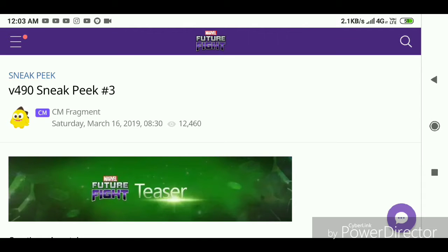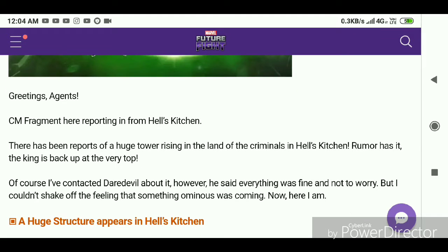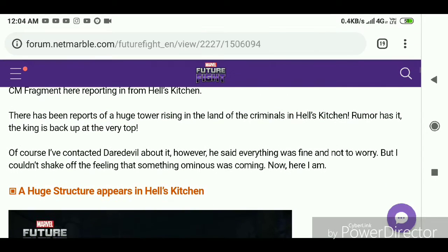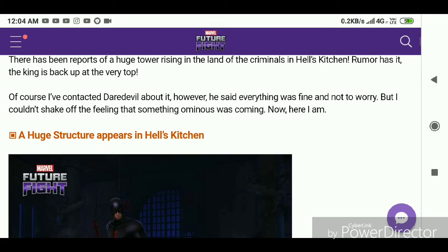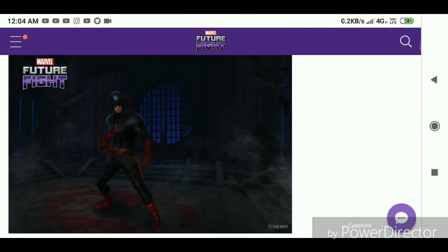The sneak peek three says: 'There has been a report of a huge tower rising in the land of the criminals in Hell's Kitchen. Rumor has it the king is back up at the very top.' As you can see from the wording, it's Hell's Kitchen, which is Daredevil territory, so it's definitely Shadowlands. I contacted Daredevil about it - he said everything was fine and not to worry - but I couldn't shake the feeling that something ominous was coming.